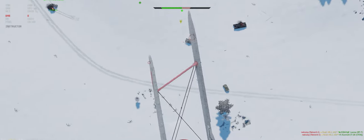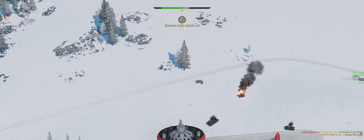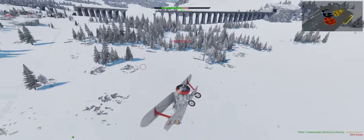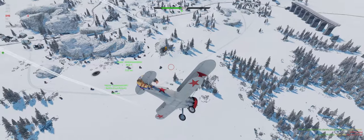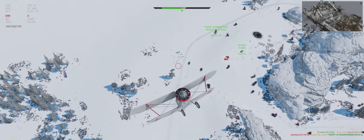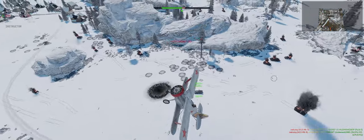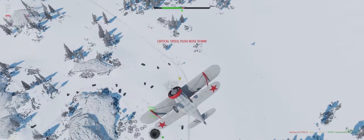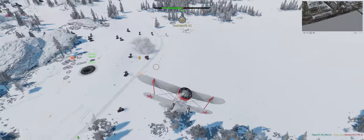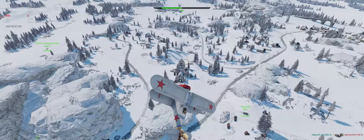There he is — there we go, we got him. That guy we should probably be able to pin too, I think. Skirting the ground a little too much there, but it worked out. All right, two of them left. He's spawn protected. Try and go straight down as we can — still spawn protected. Mark him for our squad mate. Nicely done. So two guys left — where are you? That doesn't matter, game's over.